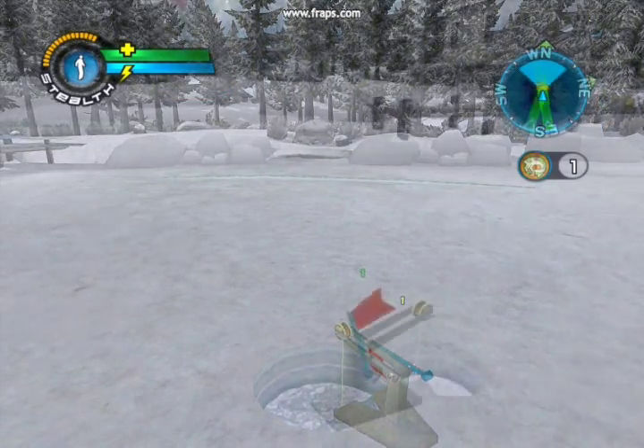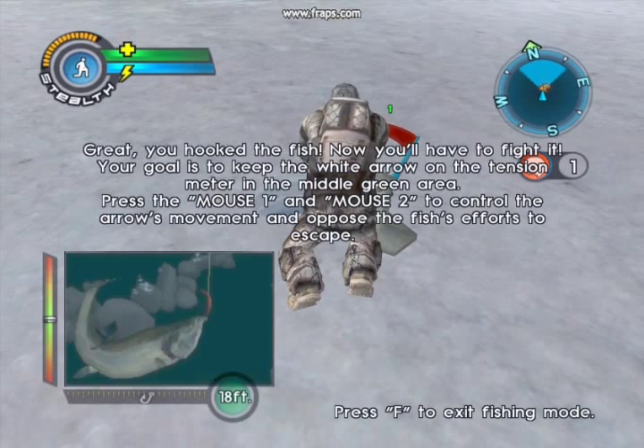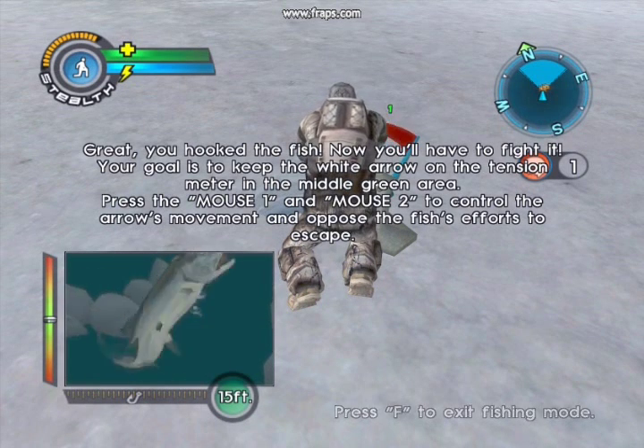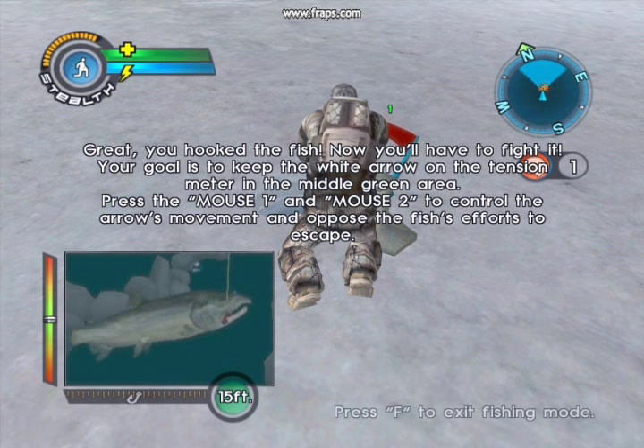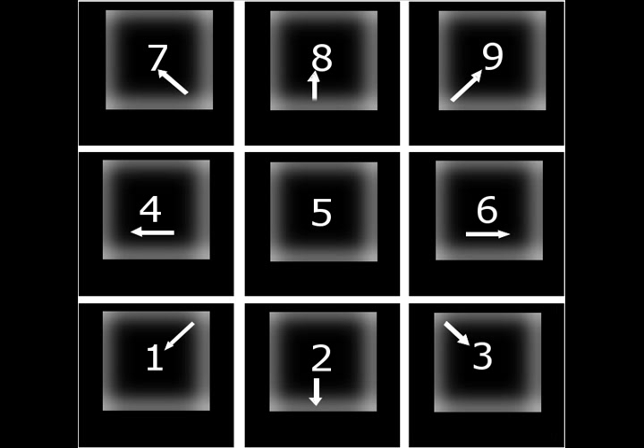Eventually I tried branching out and trying other keys, and I got it. It turns out you have to use the numpad of all things. But I guess it makes sense because you've got all these directions, and I have it mapped out what direction corresponds to what key.